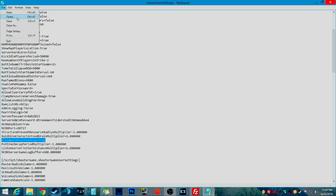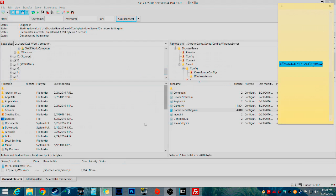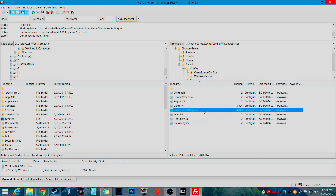Then you want to hit File, hit Save, and close. I don't need to save because I've already done it. But after that, hit Yes to upload — it'll upload it. Then what you want to do is restart your server, and then I'll show you what the results of that are.